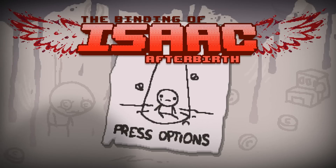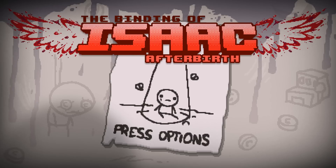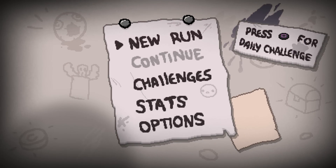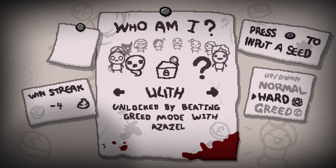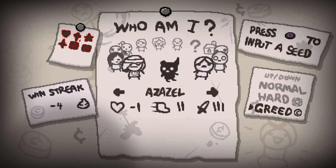Hey everybody and welcome back to The Binding of Isaac: Afterbirth. It is Monday, the beginning of the week and hopefully the beginning of a much better run after the last two episodes where I've really embarrassed myself. We're going to jump in with a new run, and what we're going to do today is try to unlock Lilith, which you need to beat greed mode with Azazel. Azazel is easy mode, as long as you don't sacrifice yourself. Greed mode is something I don't have any experience with, so this will be interesting.